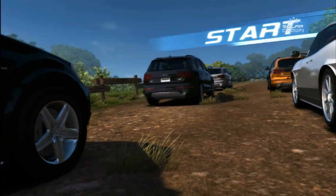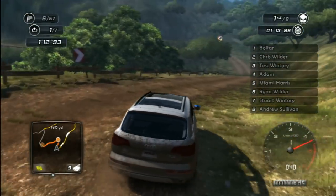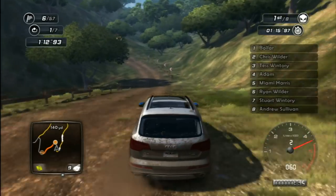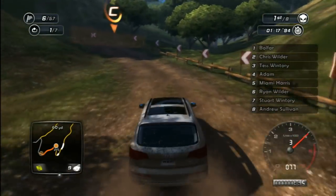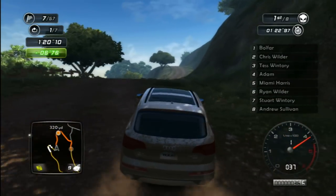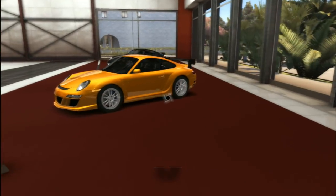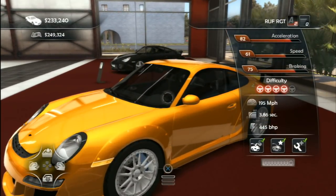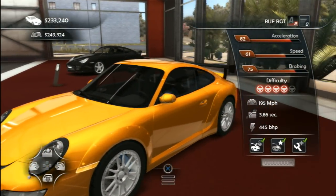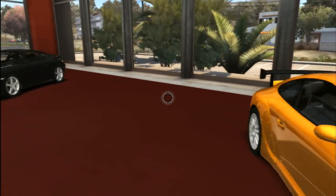There's a much, much heavier emphasis on off-road driving in TDU 2 than the previous one. There's hundreds of races that take place all over the environments in this game — Hawaii and Ibiza — and that's not even including the multiplayer challenges. And of course there's the cars, a lot of them. Brands like Ferrari, Audi, Bugatti, Nissan, Ascari. Plenty to collect and keep you busy.